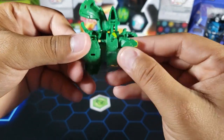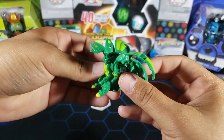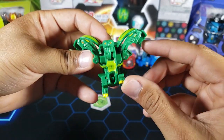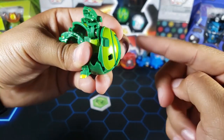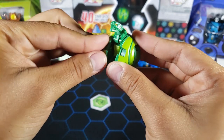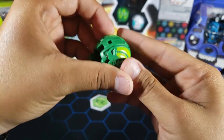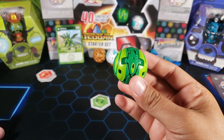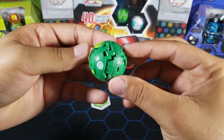Even though this guy is just a core it does look very difficult to close — let me show you. First you put the leg up, then the head down, then the wing in — that way you can lock everything together on one side. Do the same thing on the other side: leg up, head down, wing in. Then put the middle head down to hold everything together, and finish by putting the back side in. For a core, this is probably one of the most complex Bakugan in Geogun Rising.